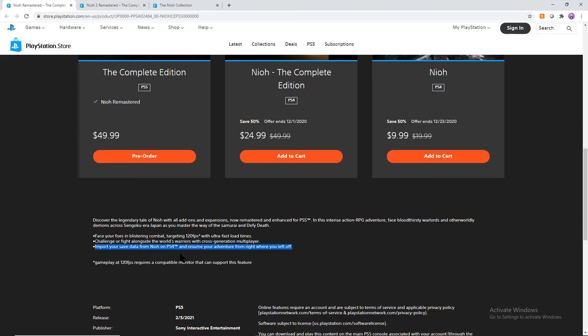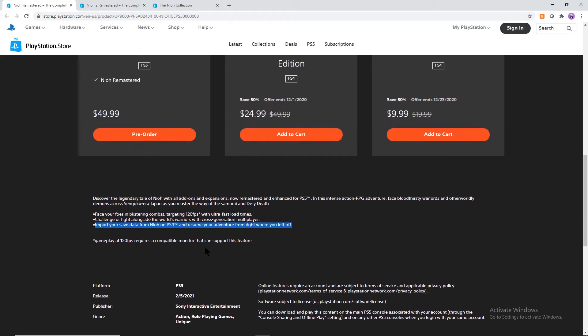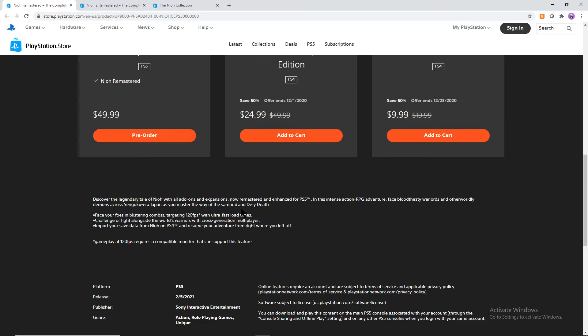The reasons why you'd want to have this version, just the Neo Remaster, is if you don't have Neo 2 at all. You can play the original Neo with all of its DLC at 120 frames, given you have a monitor that can support that, with ultra fast load times because of the SSD in the PS5. You're getting extra frames and a faster load time. Technically, there are no actual graphical improvements. However, you could probably try and play on a 4K TV with the PS5.